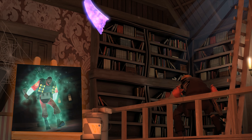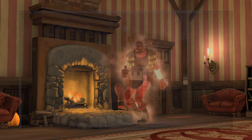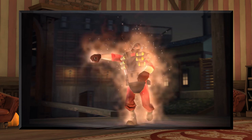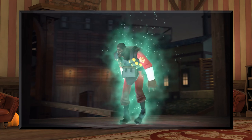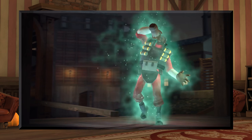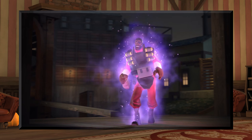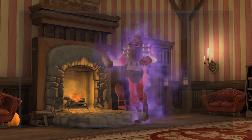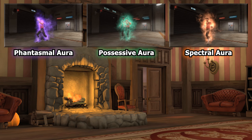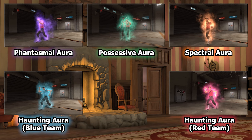Up next, the unusual taunt effect on the list is called Phantasmal Aura, made by these workshop creators. This full body taunt effect has quite the flair and emits almost a plasma-like burning effect around the player, coupled with embers rising from the body. The effect is kind of like what you'd see if an immortal being went into the sun itself and returned with its radiating energy. This one comes in four colored variations — though one is team-colored, so technically five colors overall: Phantasmal Aura (purple), Possessive Aura (green), Spectral Aura (orange), and Haunting Aura (blue and red team variants). Overall, really nice work on this magical effect.